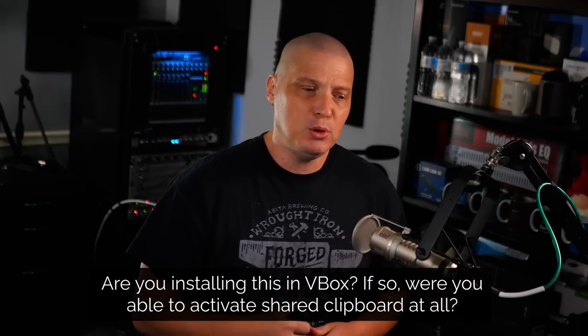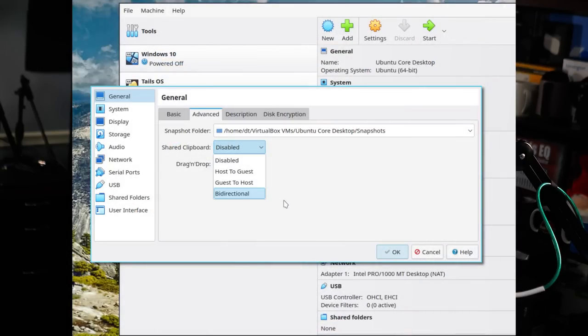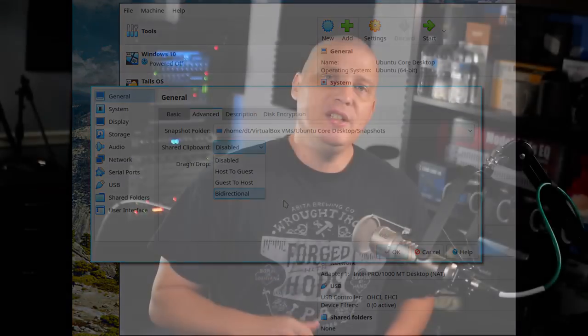Next question, from my Debian 12 virtual machine video: Hey DT, are you installing this in VirtualBox? Were you able to activate the shared clipboard? I actually installed Debian 12 in Virt-Manager on that video. Virt-Manager uses QEMU. I swap between Virt-Manager and VirtualBox depending on the video. Setting up a shared clipboard in VirtualBox is easy — make sure you have the VirtualBox guest additions installed, then go into the VM settings, the General tab, find the advanced settings, and set the shared clipboard to bidirectional. I'll include a screenshot in this video.